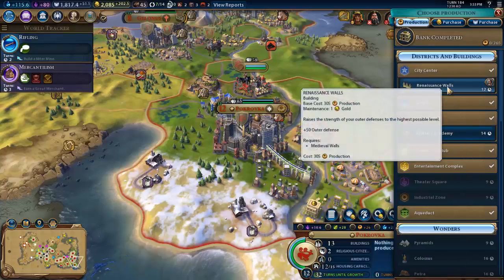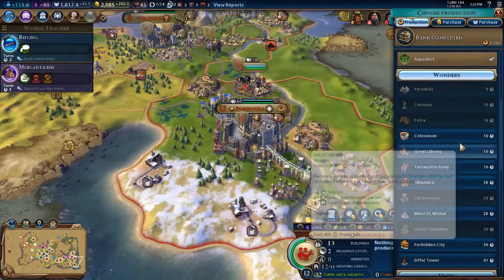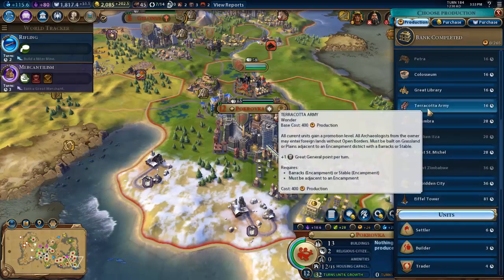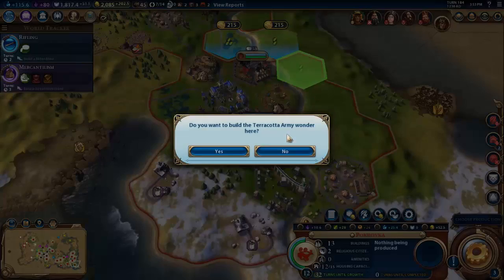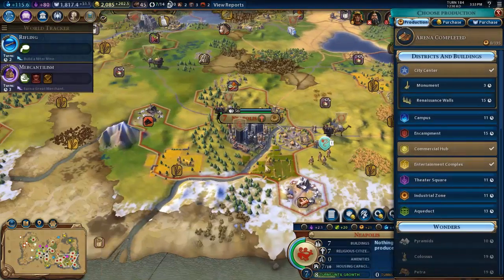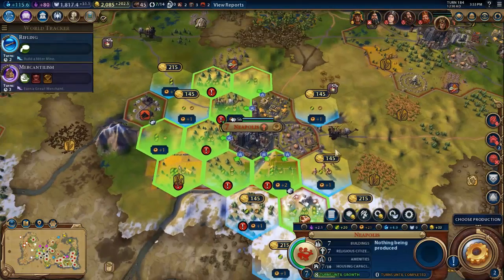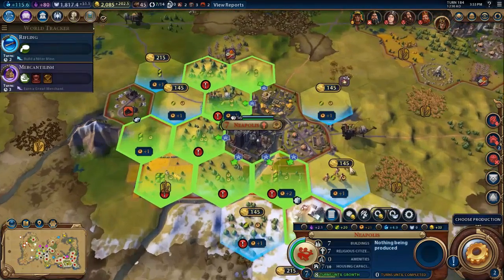Let's go for the Renaissance. Maybe one of the wonders here — maybe we can build the Terracotta Army over there. Sure, why not build the Terracotta Army? Industrial zone — do we get any good bonuses for the industrial zone? Plus one, plus one — not really.